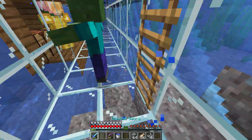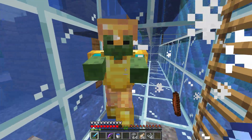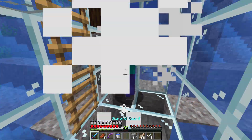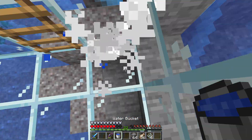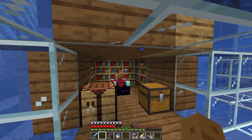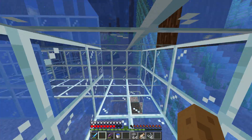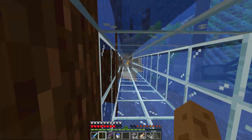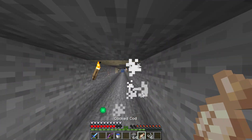Once we go down into this little glass chamber — this little glass chamber, which is really badly lit — we then have the enchantment room, and there are books in this chest. Going down there's this epic little tunnel, and we have a zombie, even though this place is fairly lit.